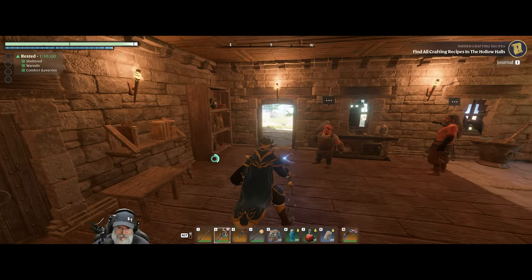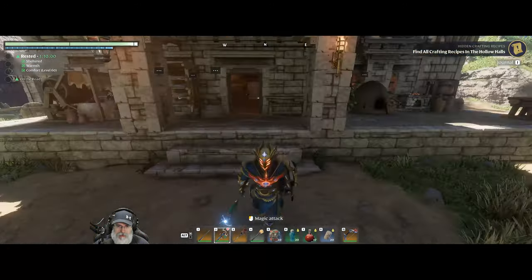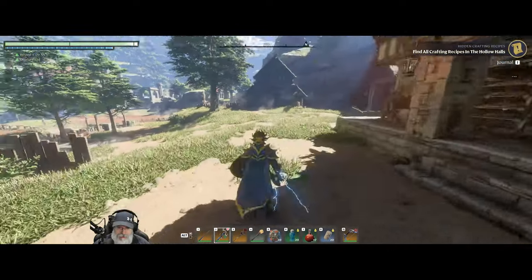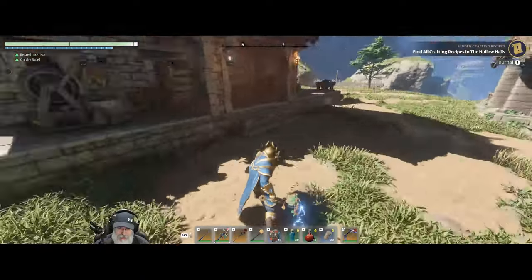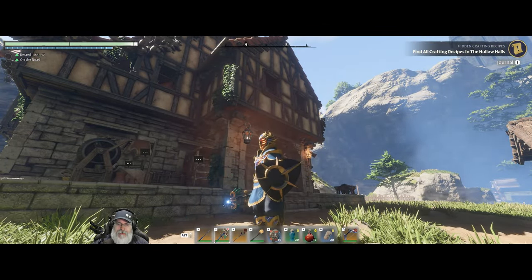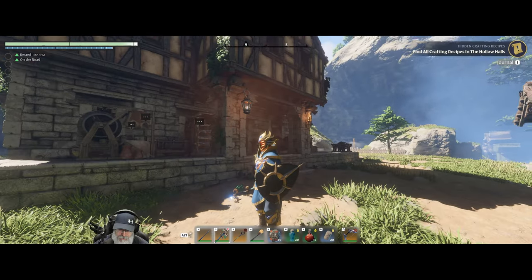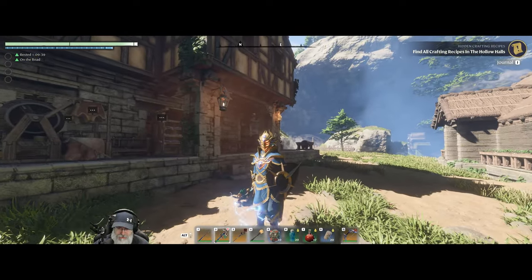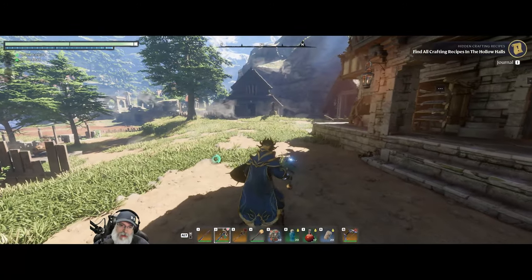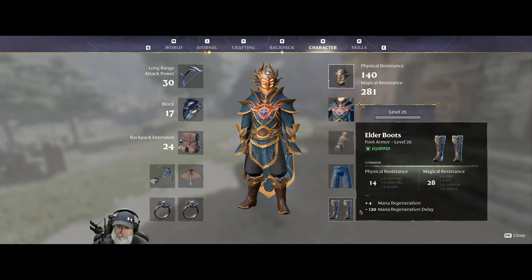We are fully outfitted now for the Nomad Highland Hollow Halls, which is what we're going to work on next. I did decide I'm going to go ahead and use an actual shield in there, because my magic shield they can break that fairly soon and then I start taking major damage. So yeah, we're going with the real shield at least for running in the Hollow Halls, as opposed to the wand. Other than that I'm fully outfitted with elder gear now.